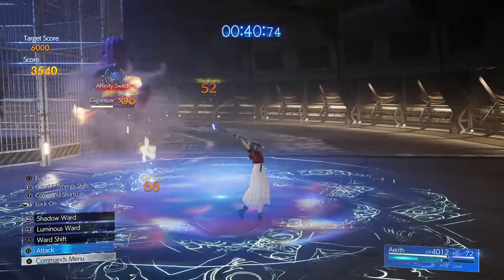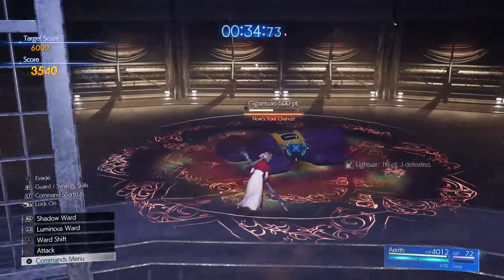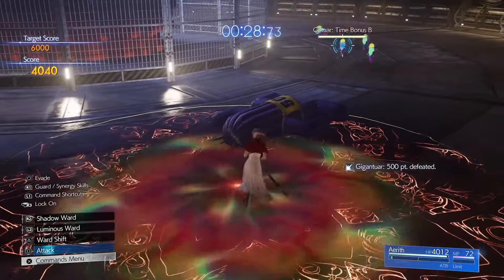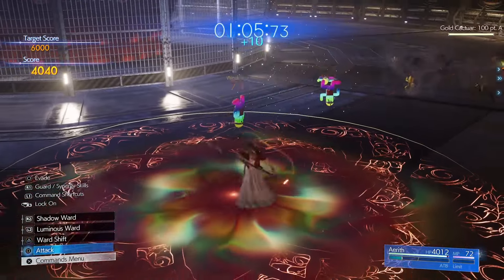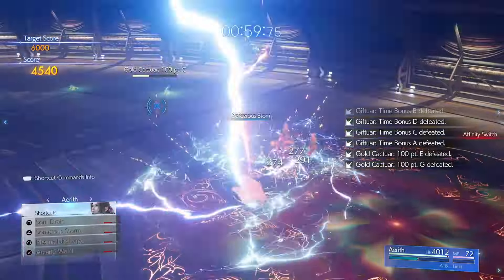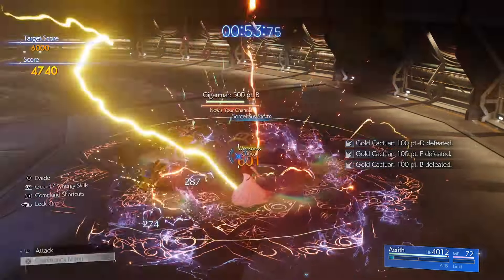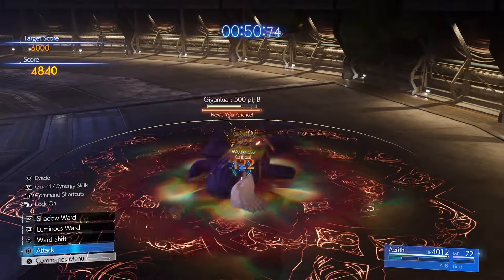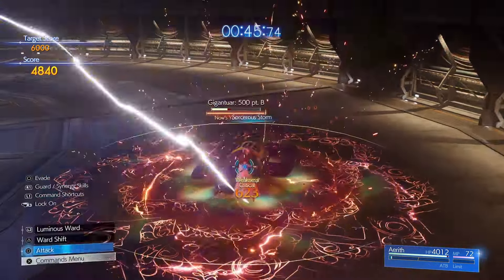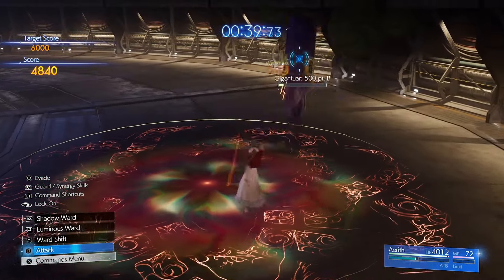Annoying creatures — alright, we've got this. Get rid of this guy as quick as possible. One more shot — make sure that ATB is built up again. Just keep building the ATB back up; one more shot and we'll get rid of this guy ASAP.